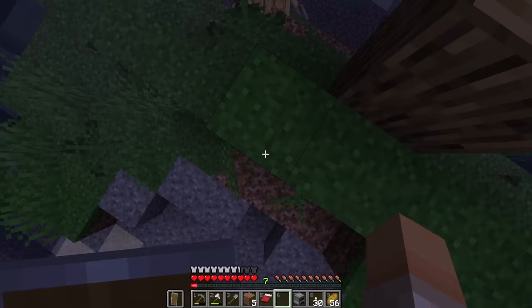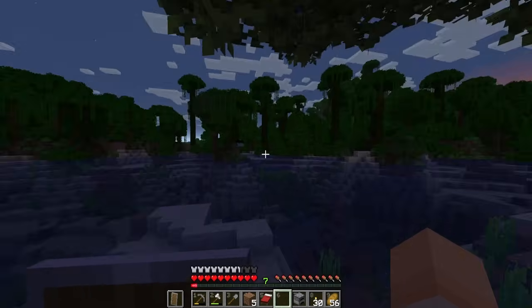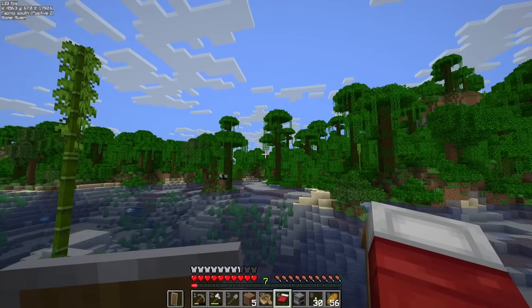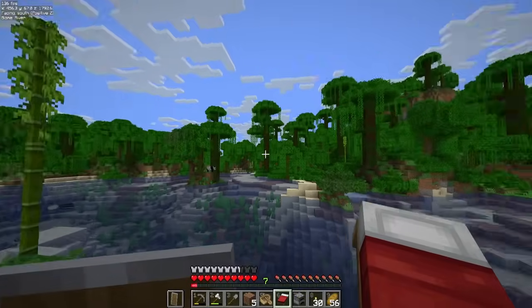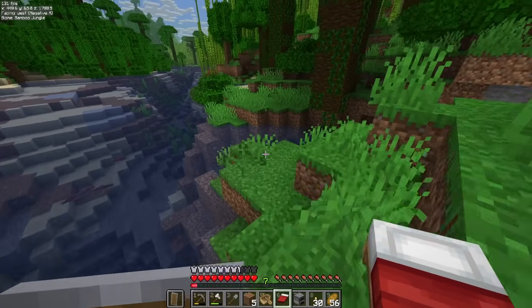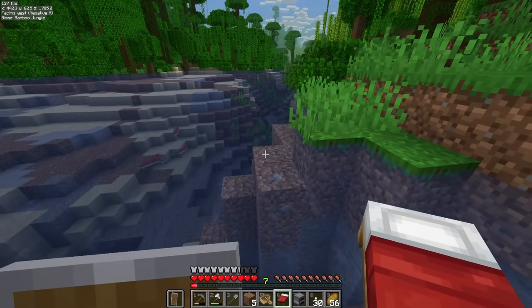Do you see what I see? This, my friends, is an azalea tree — which means right down below is a lush cave! All right, so it's the next day both in Minecraft and in real life, and I have decided — I've thought about it a lot — and I think I want to do a mega treehouse in this jungle. I've never done anything like that before.